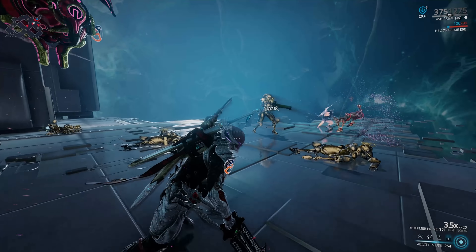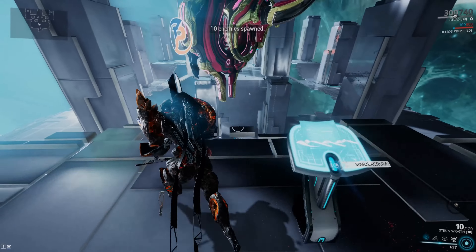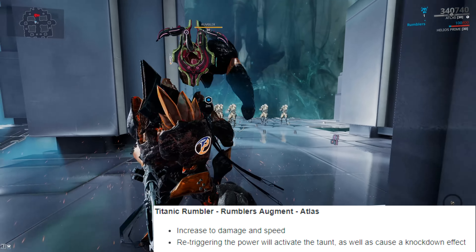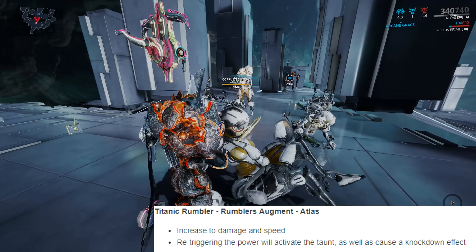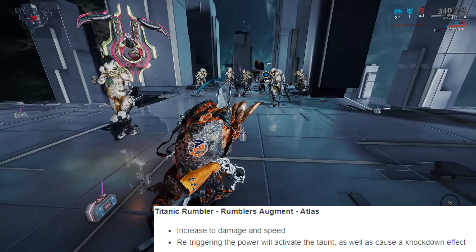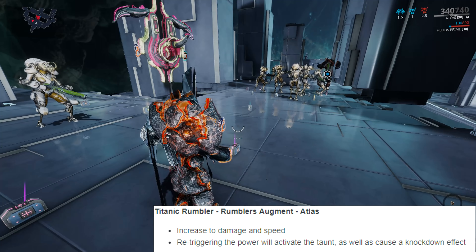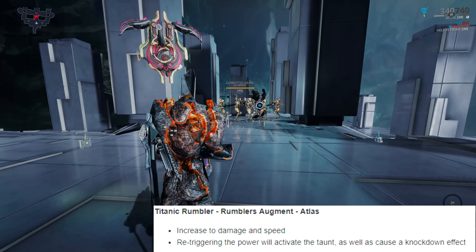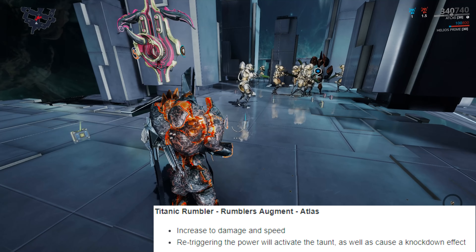The next change is for Atlas - hopefully our next primed Warframe - and his Titanic Rumbler augment. Your one gigantic Rumbler will now deal more damage and move faster. Recasting it will cause your Rumbler to slam on the ground, taunt enemies, and soak up a lot of damage - it's really tanky. But even with the damage increase it still seems to hit like a wet fart. There's no strength behind it at all; it's supposed to be a stone golem but kind of hits like it's made of play-doh.